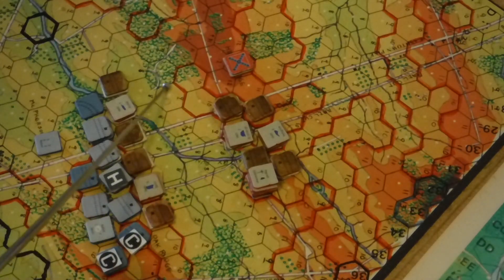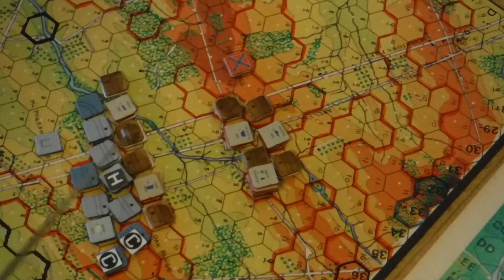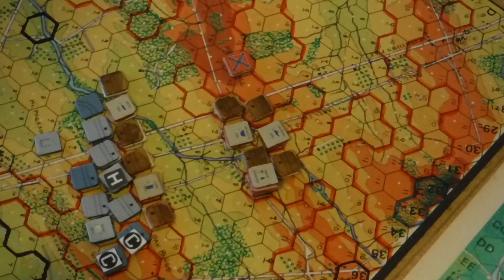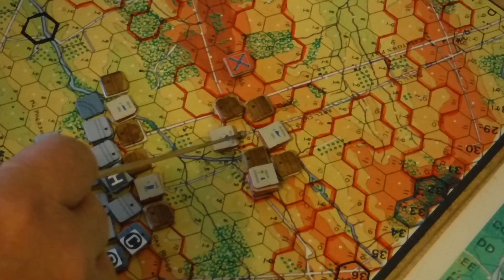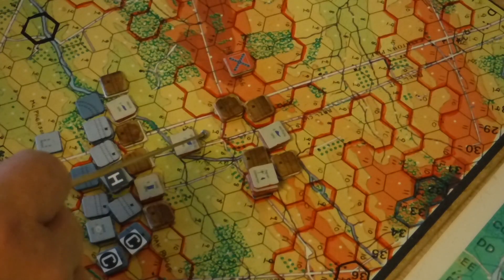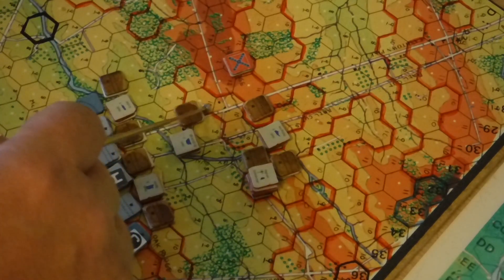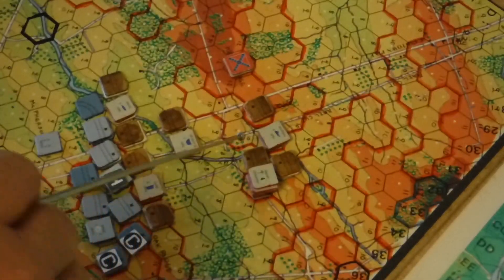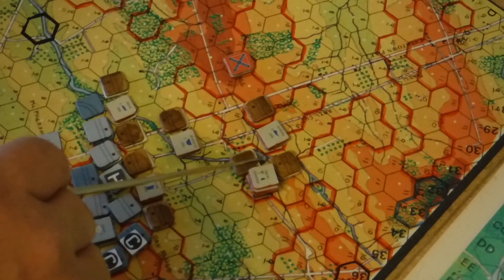I'm going to average it 2 activity costs per hex, to 4. And I'm going to keep it right here to keep a more controlled separation for this battle line of Davis and Archer. So I'll just move those guys over. 2, 4. 2, 4. 2, 4.